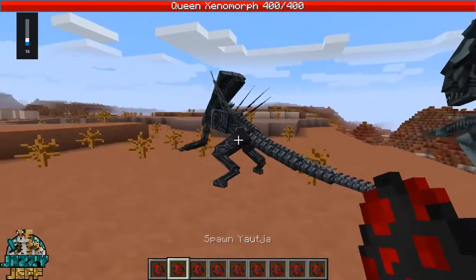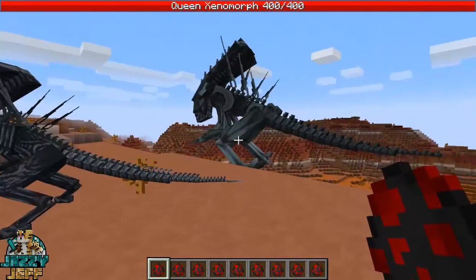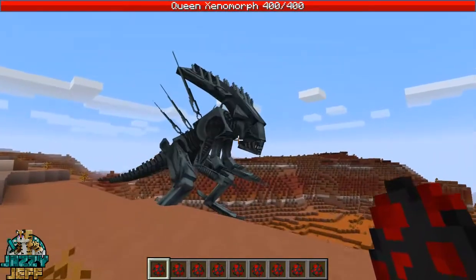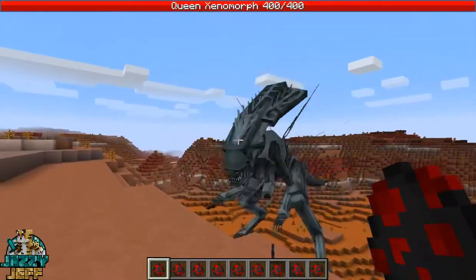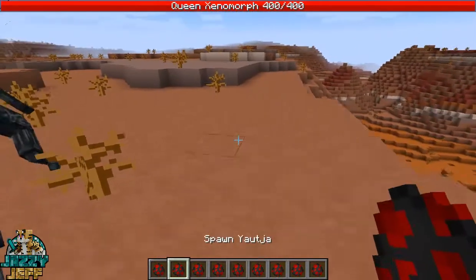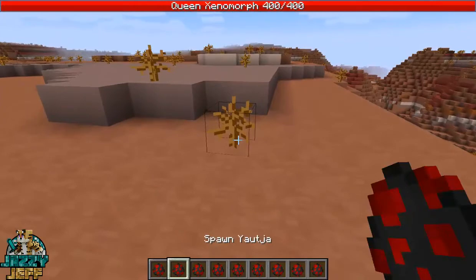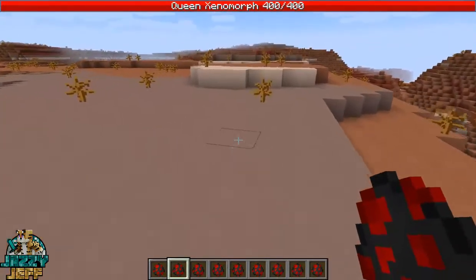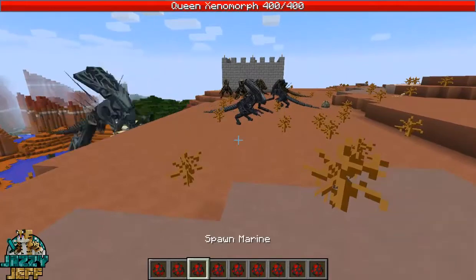Most of these guys are pretty tough, as you can imagine. I think they have like 30 plus hit points. And depending on their size, we have the mother, the Queen alien over here. She will actually lay eggs and produce more aliens as well. We have the Predator, the Yautja — I think that's how it's pronounced. But these guys will actually fight each other. We have the Marines, we have the Predators, and we have the aliens.